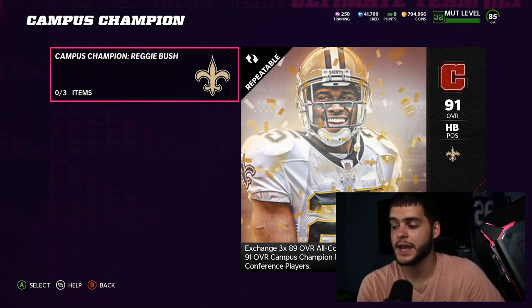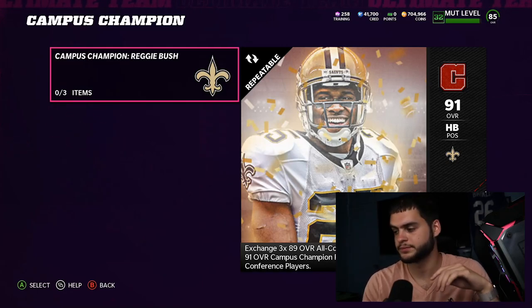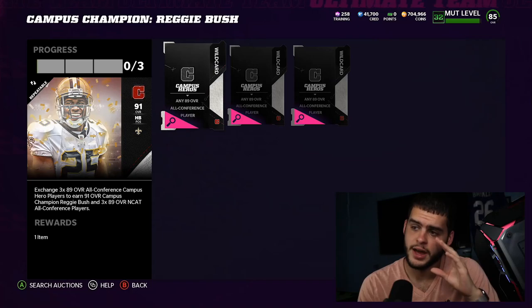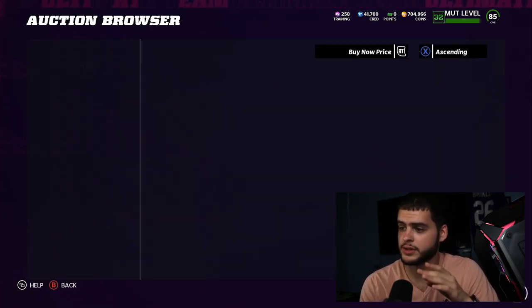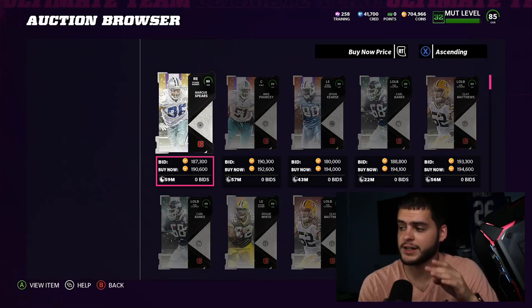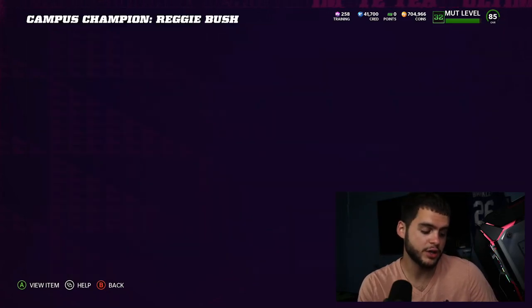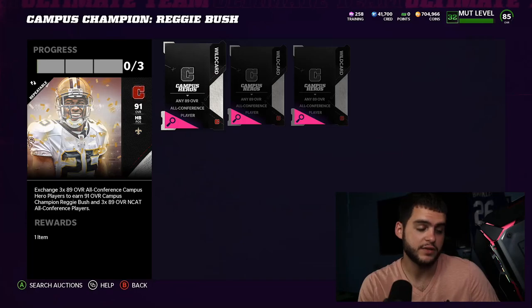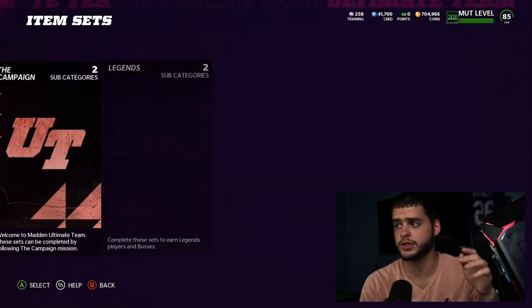The three 89 overall non-auctionable, non-tradeable All-Conference players go into this set. Right now there are three player slots. The players are going for about 190k, but if you filter them out you can find them for about 185k. So to finish this set it will cost you about 185,000 coins times three — that's 555k. Remember that price.